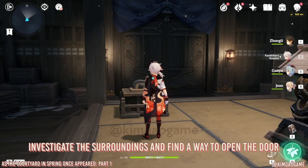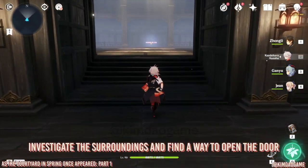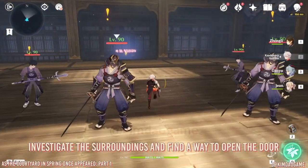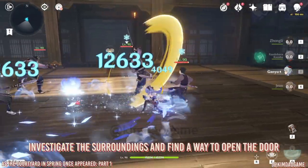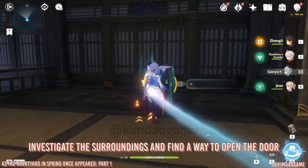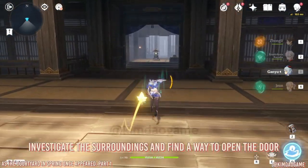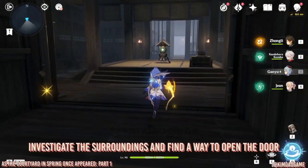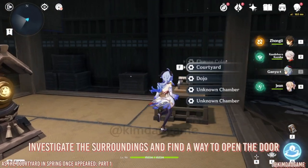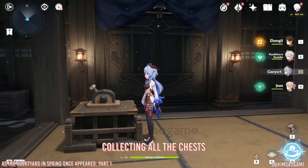So go to the second unknown chamber and that is going to open up to the dojo. What we want to do is just go in and we are just going to fight all these enemies right here. Once you have defeated them, we can just pick up that yellow gem and then we are going to go back out and then into that machine thing, put that in, and then we are going to go to the second unknown chamber.